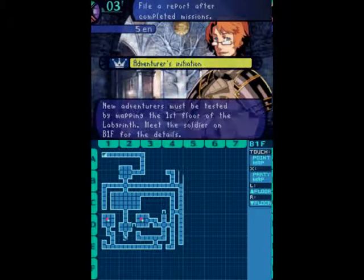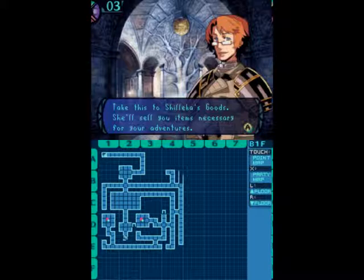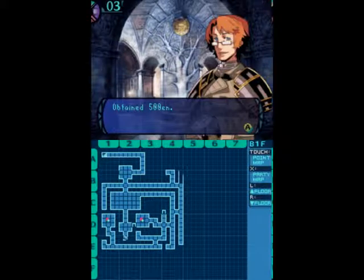Alright, report results. We've received word from our soldier that you've completed your map. Well done! We acknowledge and recognize your status as true explorers from this point on. You belong to the Triumph Guild, correct? Let me give you the standard reward. Take this to Shelika's Goods — she'll sell you items necessary for your adventures. Stock up there and work hard to explore the labyrinth for us. Obtained Rottenote. We got 500 bucks! Woohoo!